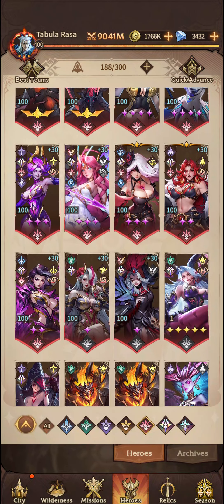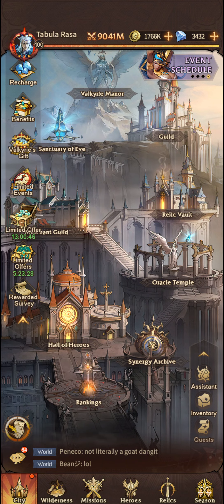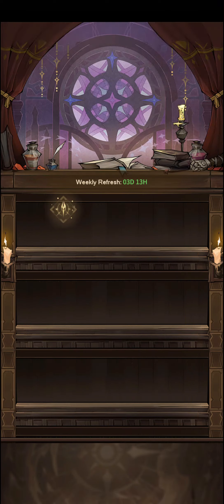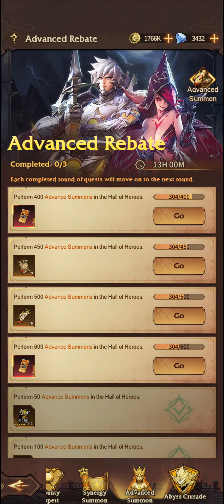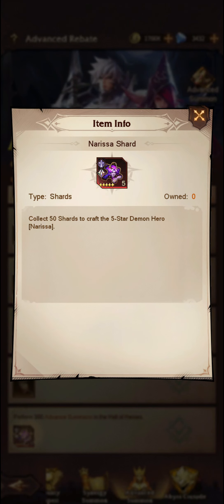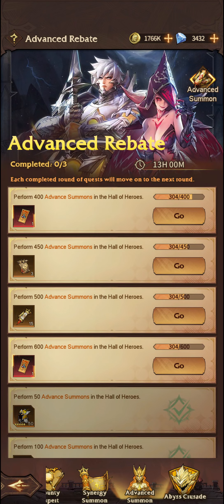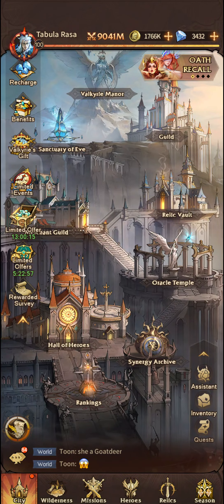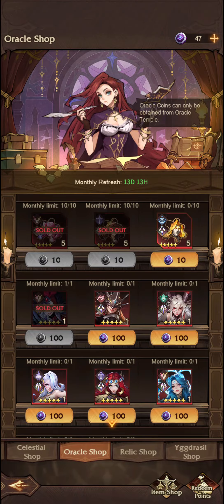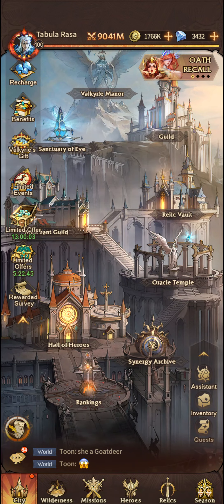The next unit is Ophelia. I've only got her at 6 stars. You can pick up copies - or you used to be able to pick up copies - within the season through the various different synergy summons. This is where you would obtain copies of Ophelia for previous seasons, just making sure you hit that 300 summons every single time. It is tough to get that, but eventually you will pick up copies of her that way. She's not available in the Oracle Temple as of yet, but she will be available through Oath Recall - if you summon on this banner, you'll be able to pick up a copy of her.